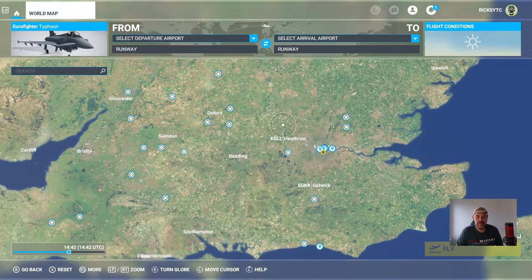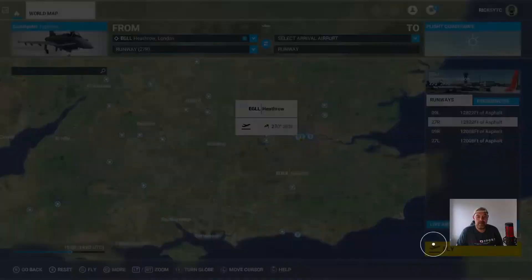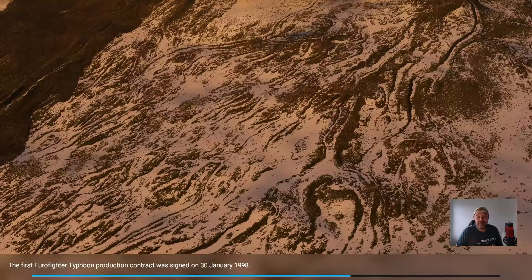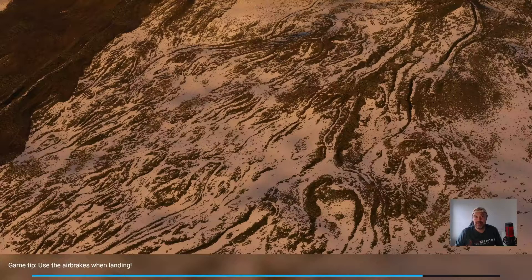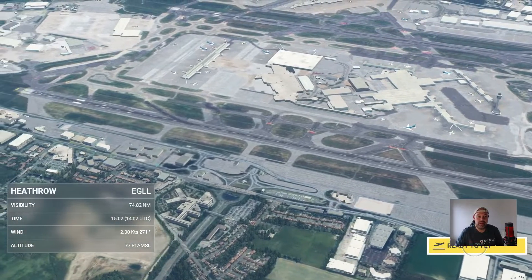I'm going to find HEFO airport and take off from there. While it loads, worth noting that the settings completely changed on the Xbox controller after Sim Update 5 dropped a couple of days ago — it completely changed the controller if you're using your Xbox controller on PC. It is a case of remapping your controller if you prefer to keep the same settings from when the game launched on PC.